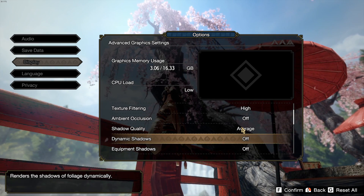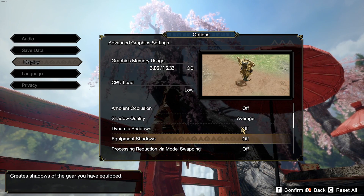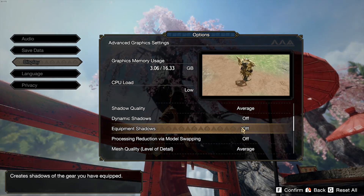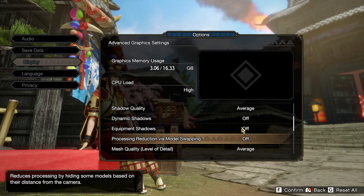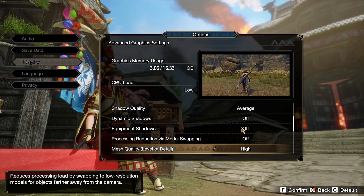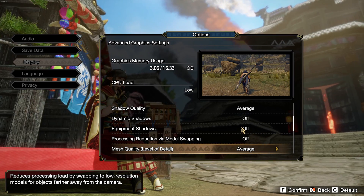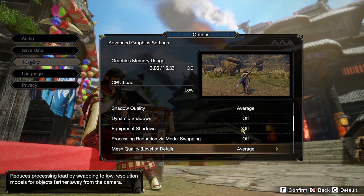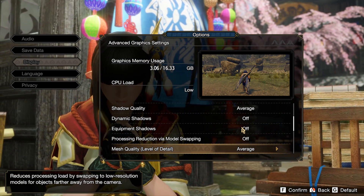For Dynamic Shadow, I recommend going Off, and Equipment Shadow Off too. Processing reduction via model swapping should also be Off. Those settings at Off will provide about a 7% boost in FPS. After that for mesh quality, you have High and Average — I recommend going with Average because it's not that bad in terms of image quality, and you will get a nice 4% boost in FPS.